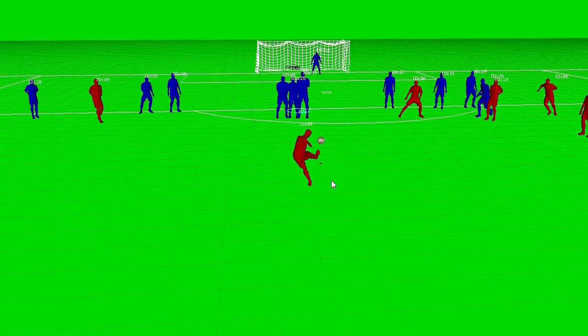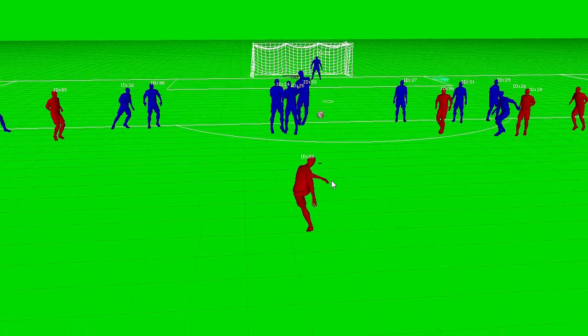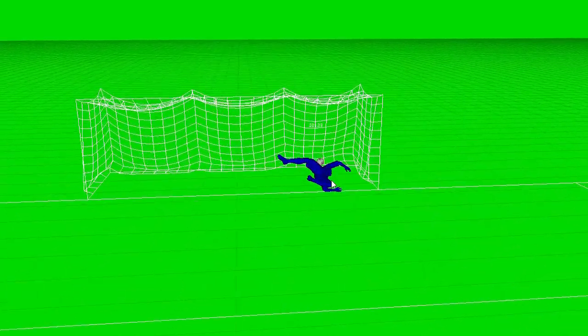The last video on this set shows one of the behaviours that we've added to the goalkeeper in order to create more personality there. What this shows is how the goalkeeper attributes will be used to determine how fast he can react to changes in the ball trajectory, whether that be from a shot or, as in this occasion, a deflection.